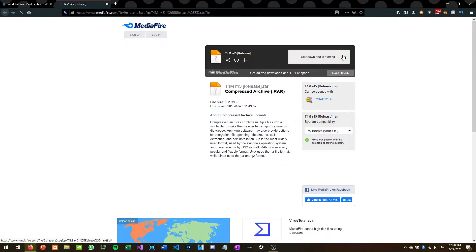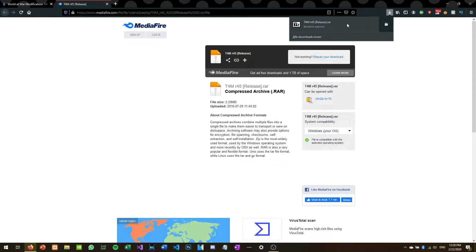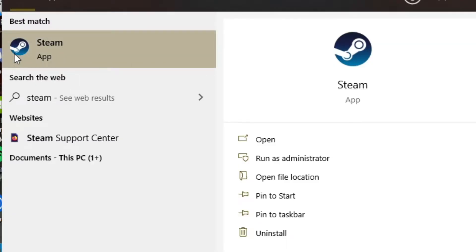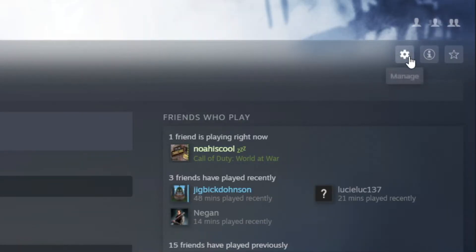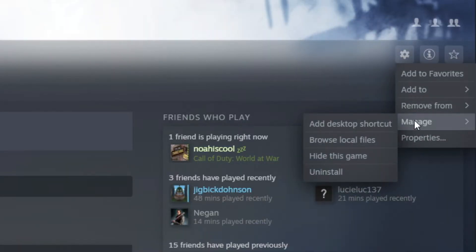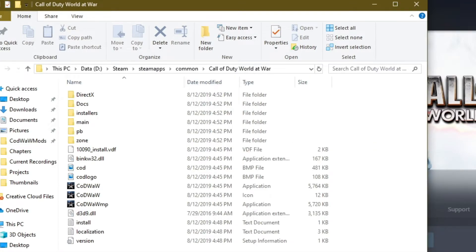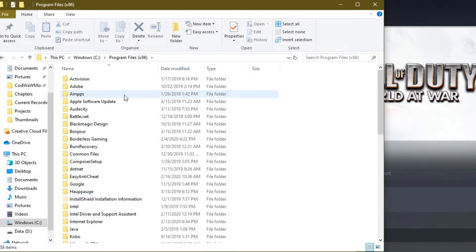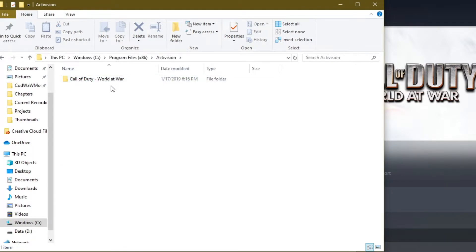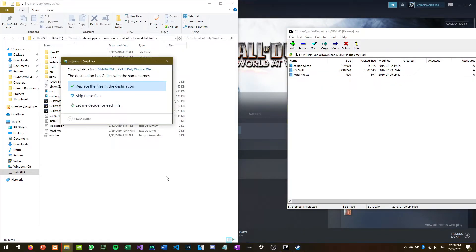Make sure you have either WinRAR or 7-Zip installed for this — links for those tools are down in the description. Once you've downloaded it, open the RAR file. Now open Steam, look for your World at War copy in your library, click the little settings option, highlight Manage, and then click on Browse Local Files. You've now arrived at the root local folder of World at War. If you don't have World at War on Steam, look for a similar folder in your Program Files on your C drive.